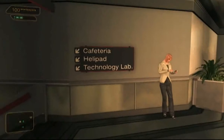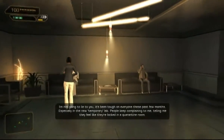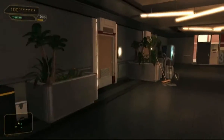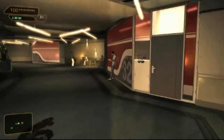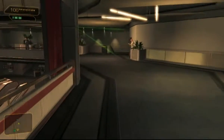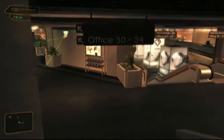Alright - cafeteria, telepad, tech lab - those will be useful later. But first we have to talk to Pritchett. You can go into all of these offices, hack them, get into the ventilation system and look at their stuff. There are a couple of minor missions that revolve around information you can find in these places, so there's stuff to do in and around the hub if you're so inclined. But you don't have to - I don't think any of it is mandatory.